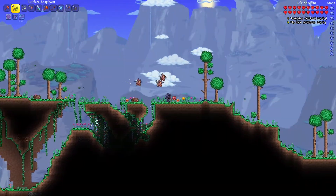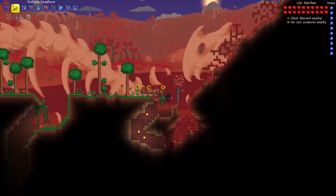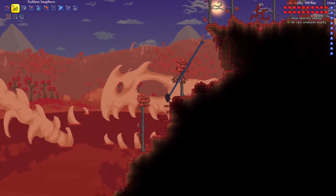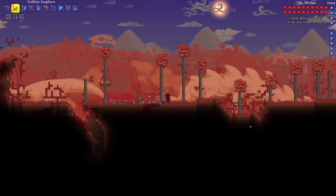Oh, I forgot we had these two fairy logs here - we might have to do something cool with those. I already got this little patch mostly contained for now, it looks like. Let's see what the other side of this crimson looks like - I may have actually already done more of this than I realized.